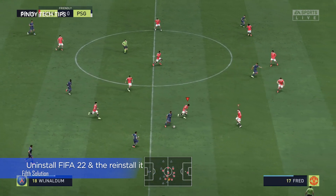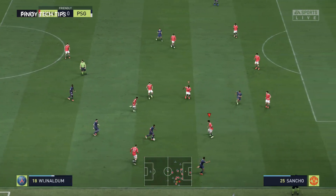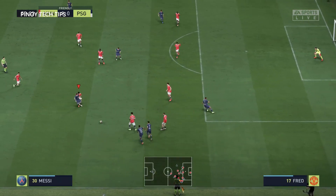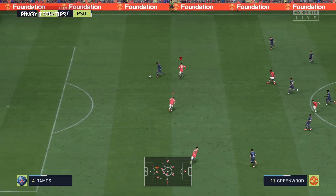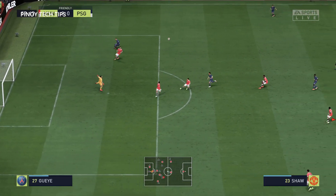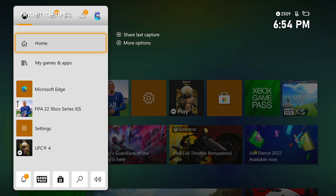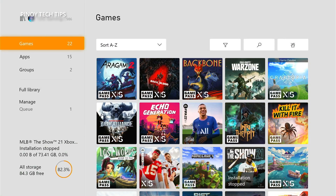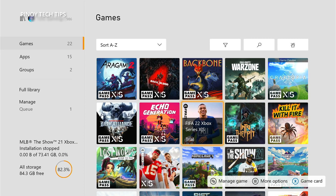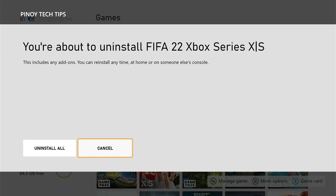Fix number five: reinstall FIFA 22. After doing the previous solutions and FIFA 22 continues to disconnect from its server randomly, what you have to do next is uninstall it. Doing so will remove all its installation files and association with the system, but afterwards download and install it again. This should be your last resort — any game-related problem can be fixed by this procedure. It might take an hour or two depending on your connection speed, but once the game is reinstalled it will work normally. Press the Xbox button on your controller. At the Home tab, highlight My Games and Apps and press A. Select See All, highlight FIFA 22, press the Menu button, select Uninstall, and press A. Then select Uninstall All to proceed.